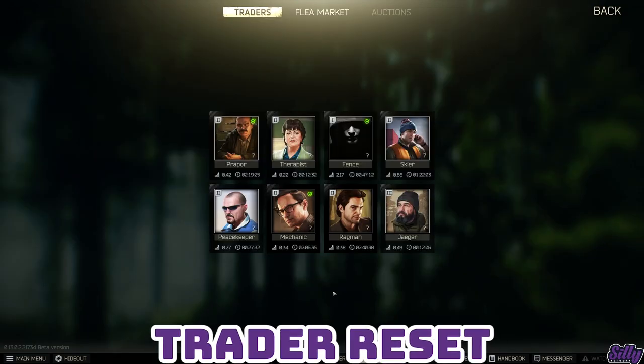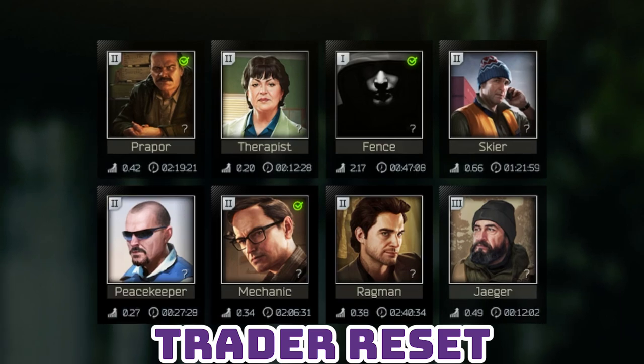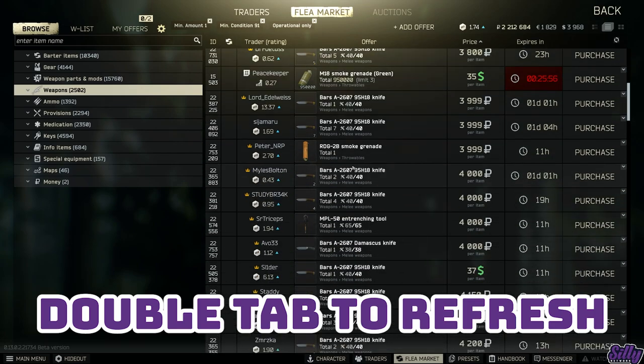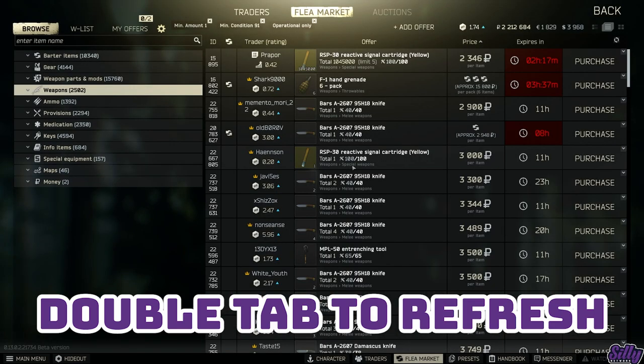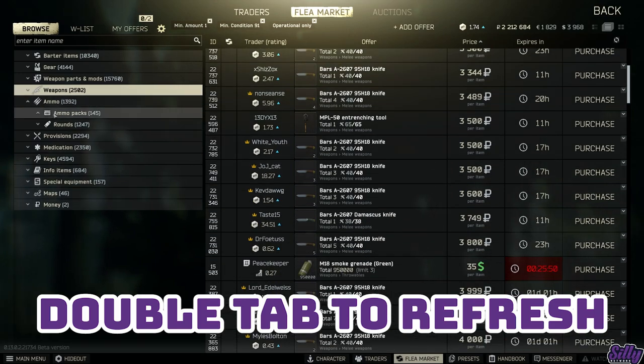Traders have a global stock and the timer under them indicates when that trader will reset its stock. This can be very useful to know as some valuable ammos are bought immediately after reset. A faster way to refresh the flea market is to double tap the tab key to exit and then re-enter the flea market. This is faster than waiting for F5 to refresh the page.